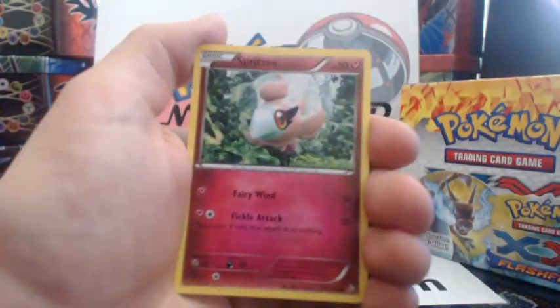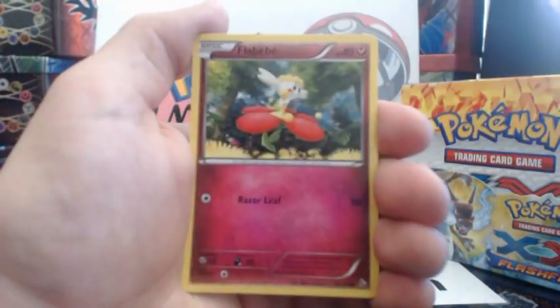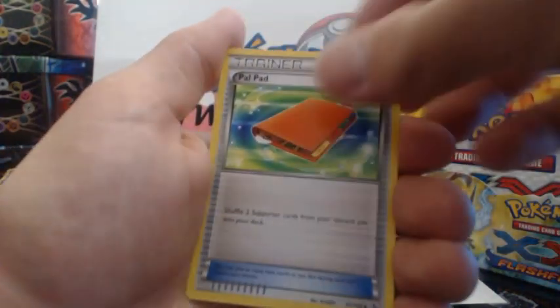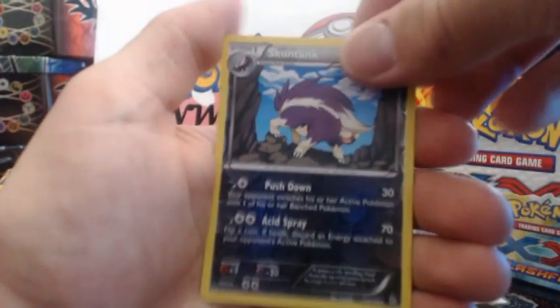Esper, Spritzy, Litleo, Sneasel, Flabebe, Fletchender, Palpad, Sneasel — a Skuntank Reverse Holographic Rare, and a Floette Rare.